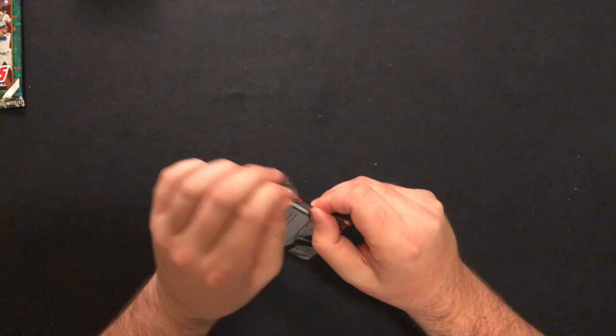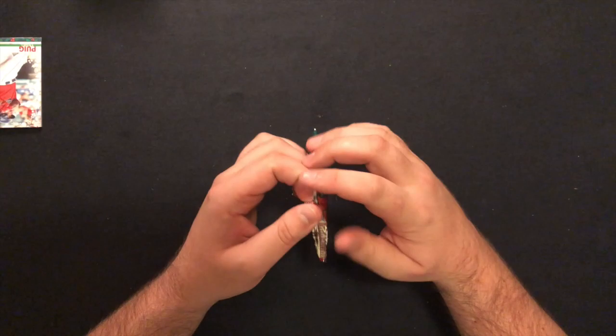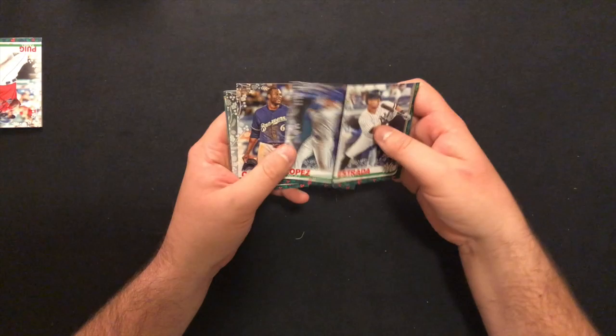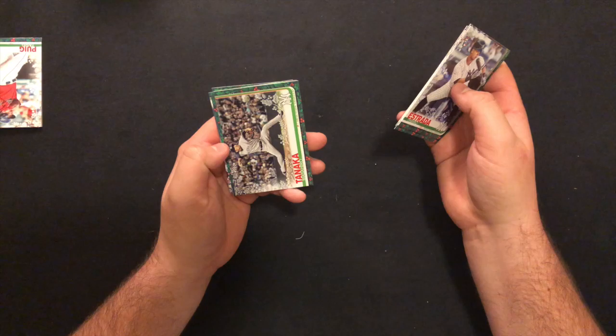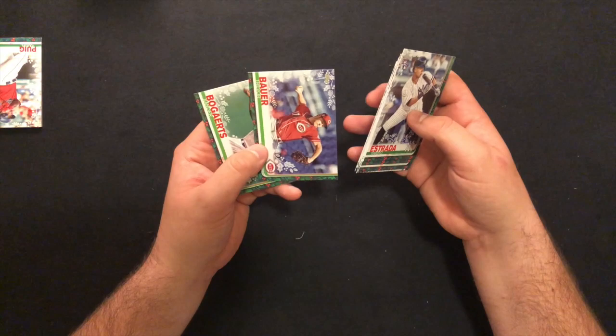There's our relic — I'll hold that for the last reveal. Hopefully it's an auto relic, I know they have those in here. Let's get a Tatis rookie. Tyro Estrada rookie, Freeman, Nicky Lopez rookie — Chicago guy, Naperville I believe. Lorenzo Cain, Taylor Clarke, Tanaka, Yusei Kikuchi, Jorge Polanco — hope I didn't butcher that name too bad — Trevor Bauer, and Xander Bogaerts.